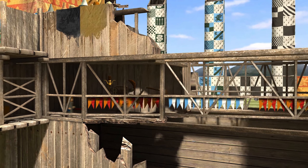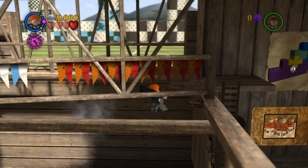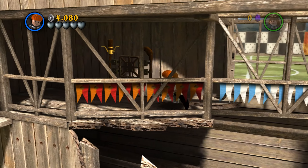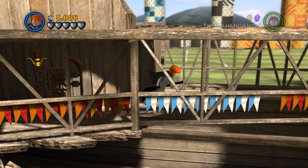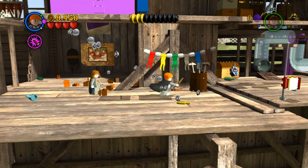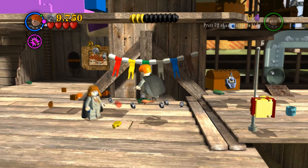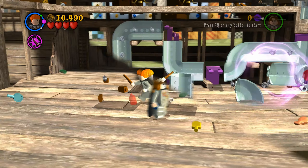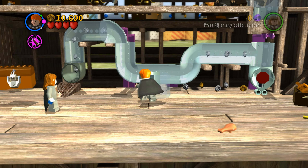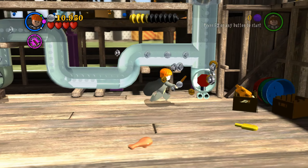Jesus Christ, that kind of actually scared me. So Ron just can't go up with brooms, and Hermione probably can't either. I wish we had the Accio spell that could just pick up the coins for us, because this is such a tedious process each time around. Of course there's gonna be a Scabbers pipe right here. This part needs to go up here, and now we can let our favorite red rat through here.